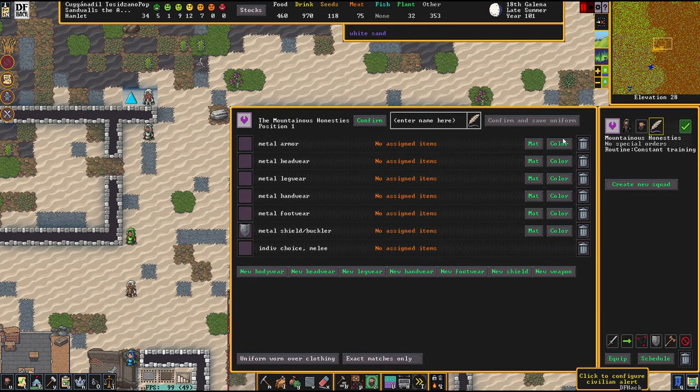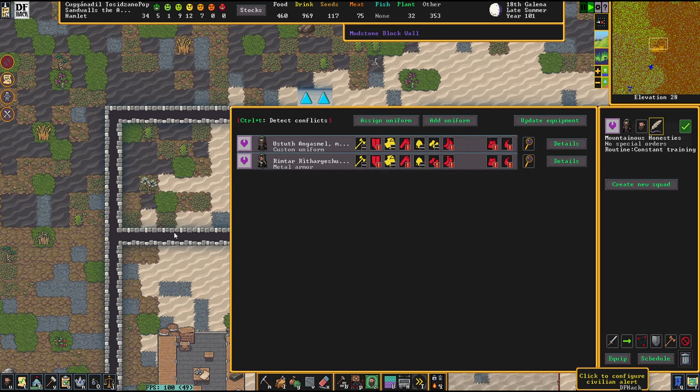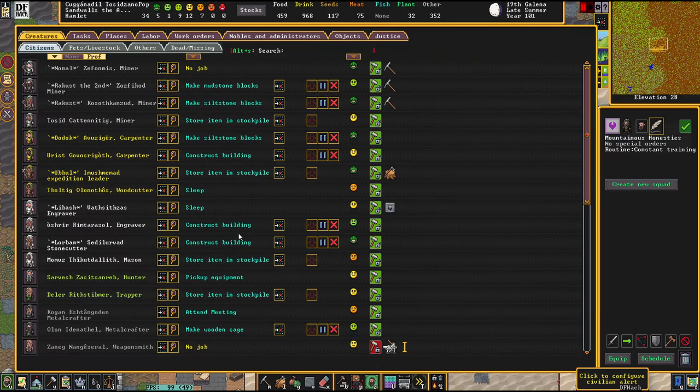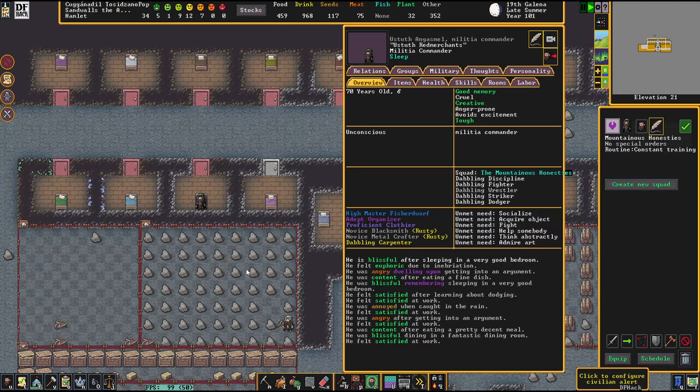The Mountainous Honesties should get themselves some gear. Update Equipment — that button is new and featured by DFHack. And as we see there, Ustuth and Rimdar are getting their stuff together. Let's watch them a little bit while the new areas are being excavated.